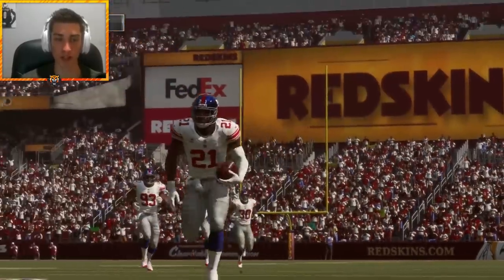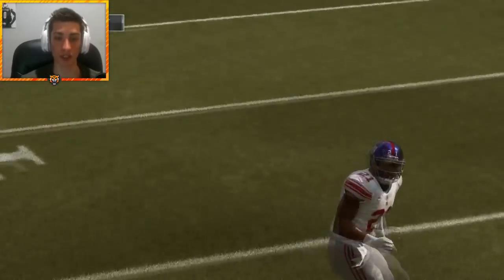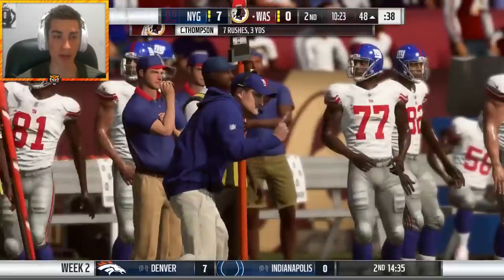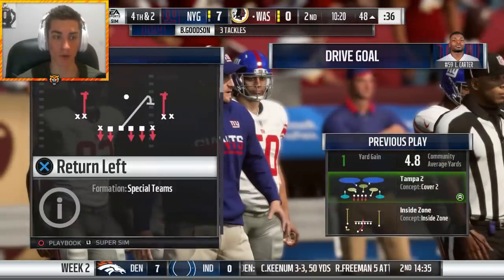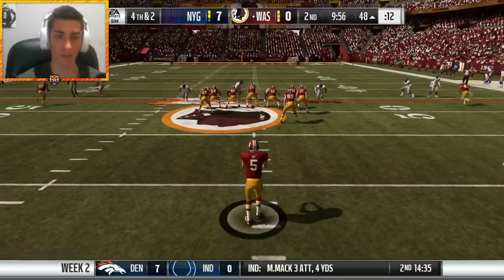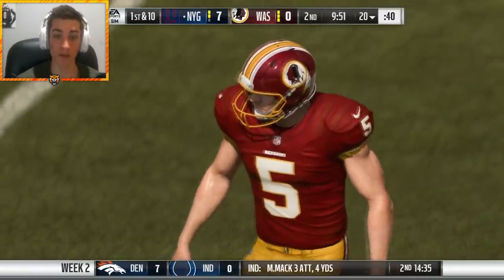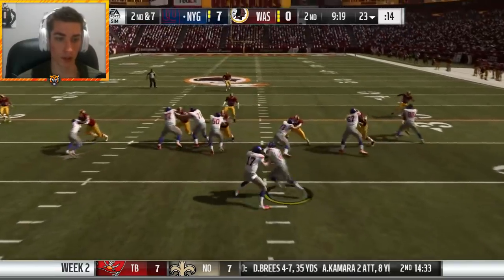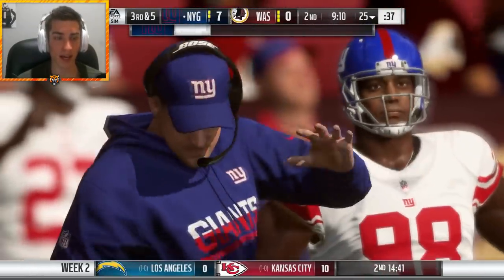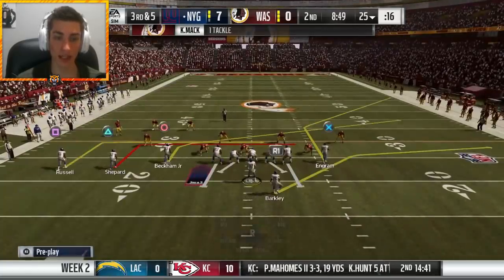That is a touchdown. This defense filled with playmakers on the defensive line, linebackers, and the secondary — this is a team that's going to compete heavily this year, at least I hope. Big stop on third and two, the hit by BJ Goodson. I doubt they go for it — about midfield, two yards to go, down by a touchdown. They're going to punt it back to us. Our offensive ineptitude to start the game has been noticeable — our points have only come from defense. We have seven rushing yards. Let's change that.